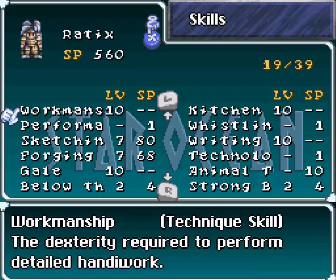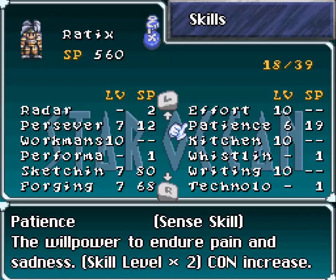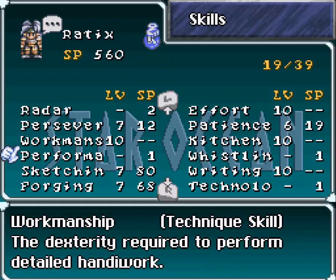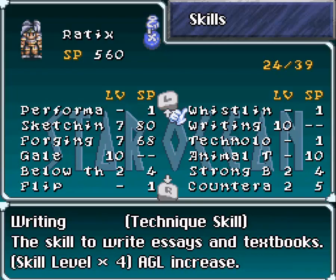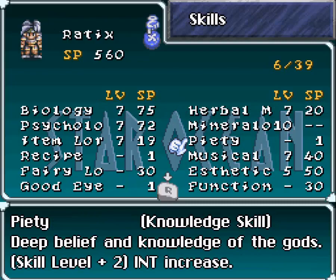Mainly I went and maxed out Patience and Perseverance, almost, for my three characters that I'm actually using, other than Radix of course. I also put in some initial points into things like Gale, Writing, Kitchen, and Pietri for some people.